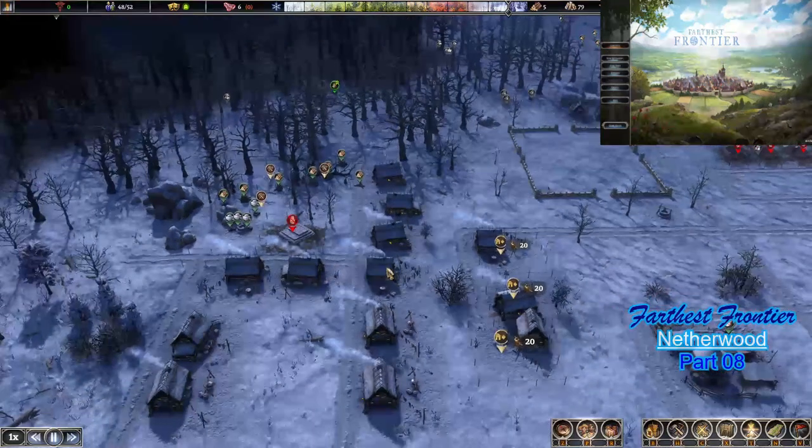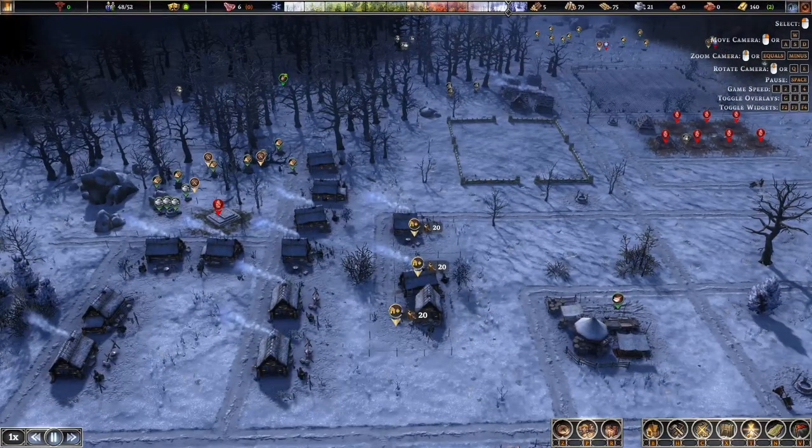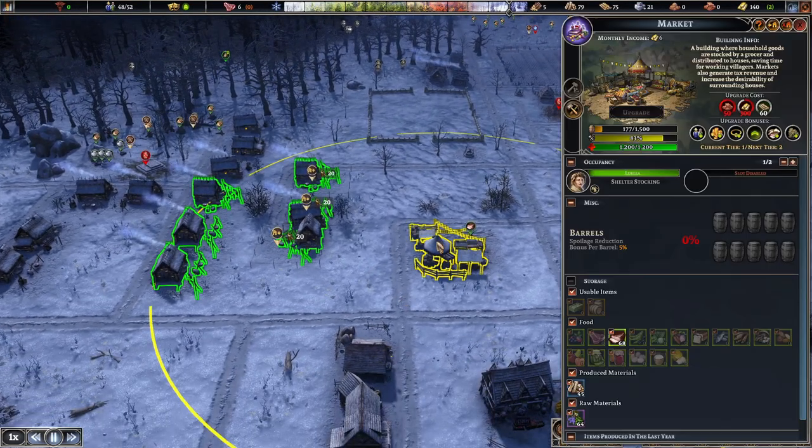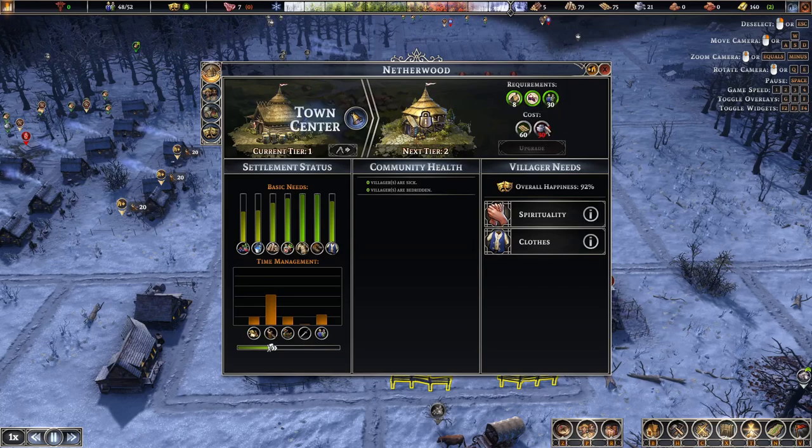Welcome back everyone, it's Tess here and we're back in Father's Frontier. Today we're going to try and upgrade - I would really love to upgrade this town center, so we need 300 gold. Hold on, what's going on here? That's the market - wrong one. This one. So we need 30 stone.